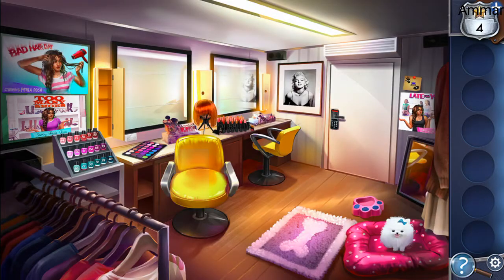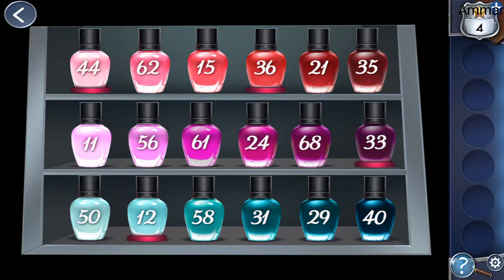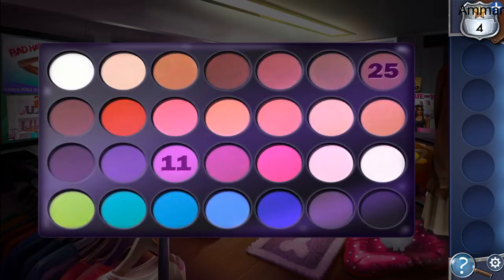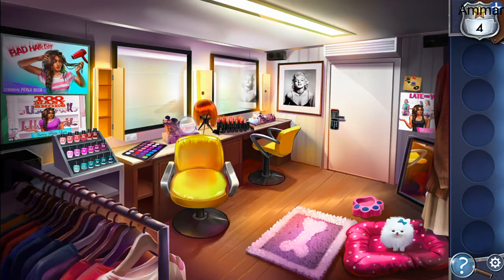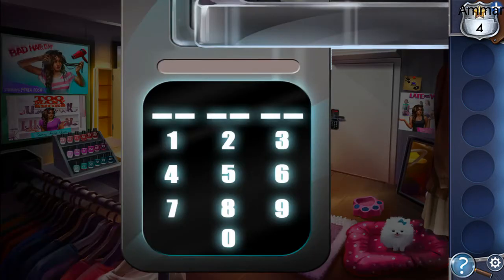Now to get the passcode: C3, so row number 3, column number 3 — that is 58. The second one is blue, so you need to find blue, and blue is here, so that's 25, 24, 23, 22, 21, 20. So 58, 20. And the fourth lipstick — 41. So the passcode is 58, 20, 41.